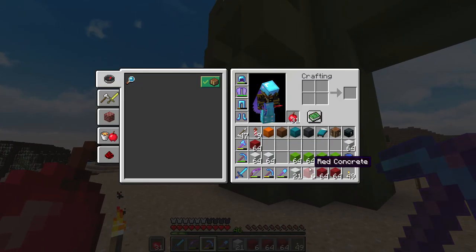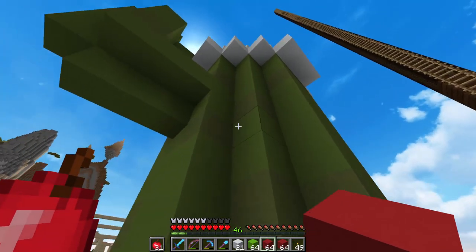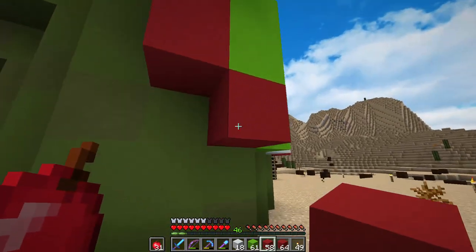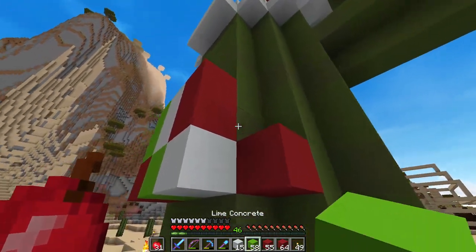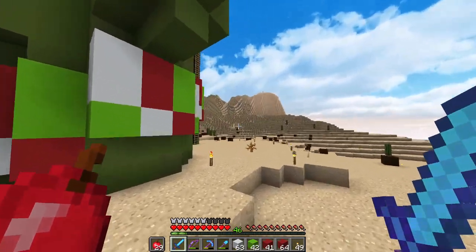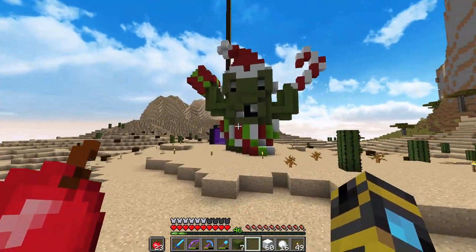The next thing I want to do is add a scarf for him — gets a little chilly here at night in the desert cold. We're going to do alternating green, white, and red in kind of a slight diagonal pattern. That's not bad — it does look a little strange since his arms are above the scarf; the scarf kind of goes under his armpits, but his arms are coming out of the side of his face, so there's not much I can do with that. I think that looks pretty neat.